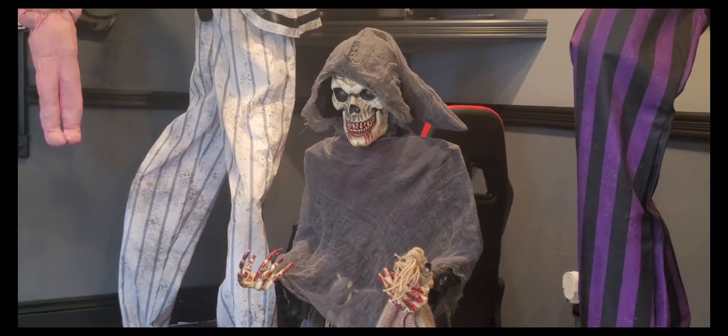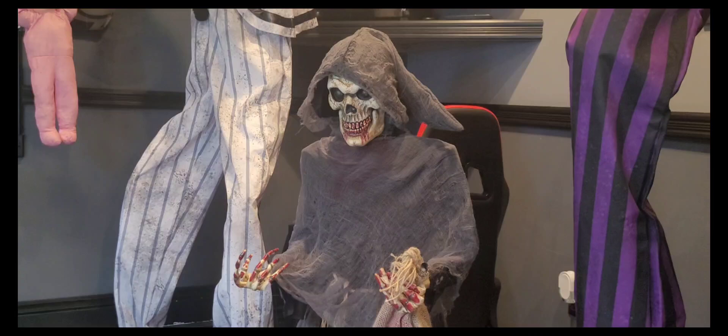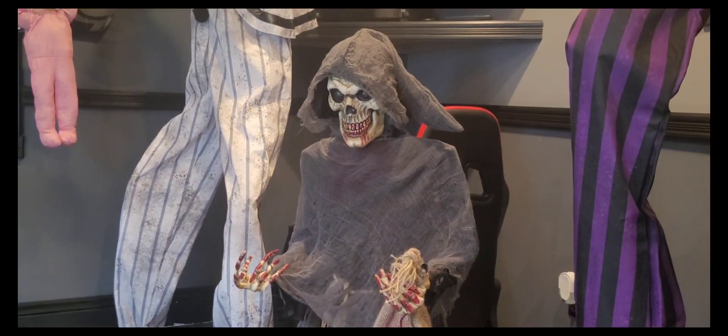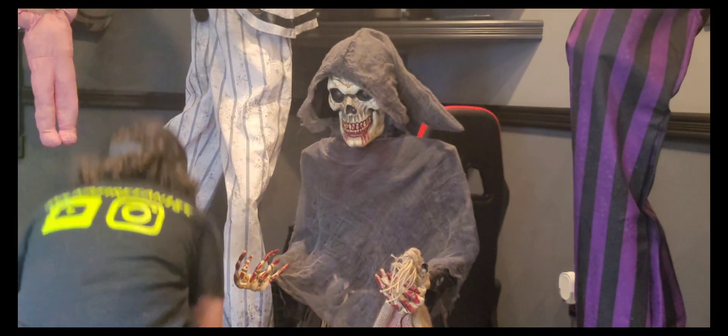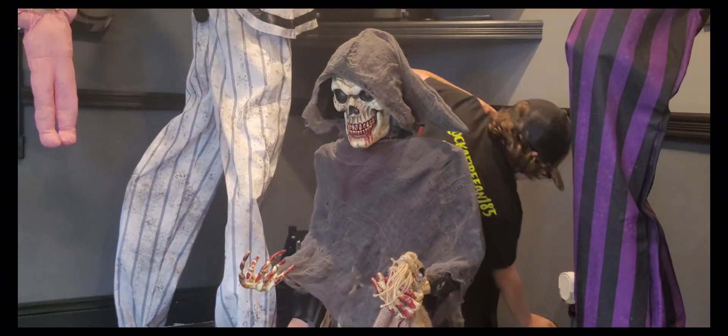Okay, the next prop is Collector's Minion from Spirit Halloween. Just like Nozzles, he was a Christmas gift, so he is new for everyone this year since he was released as a December release. Here is his demo.